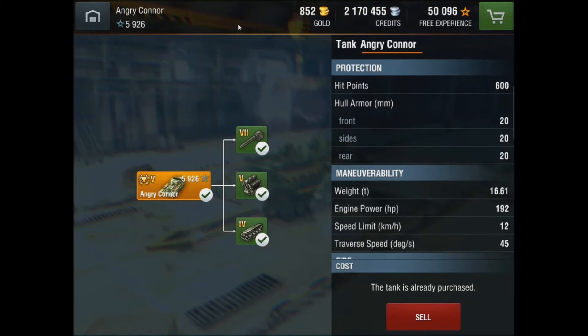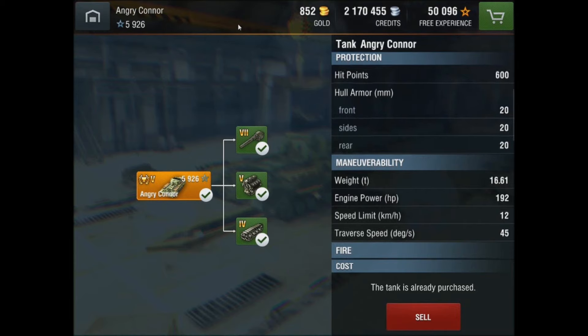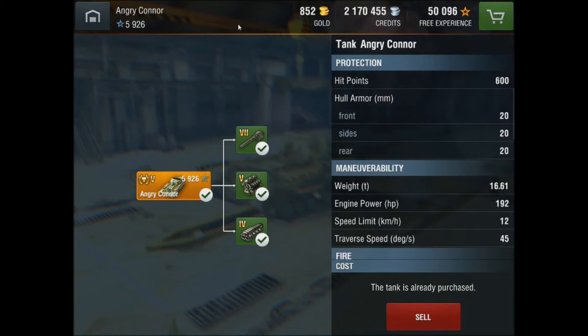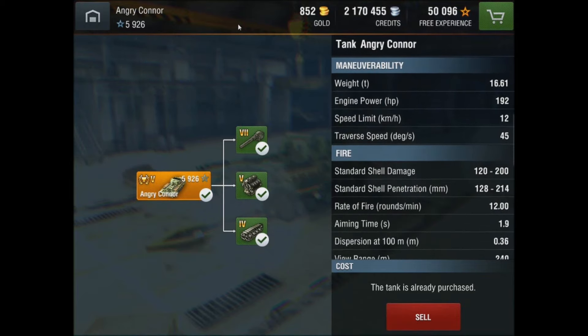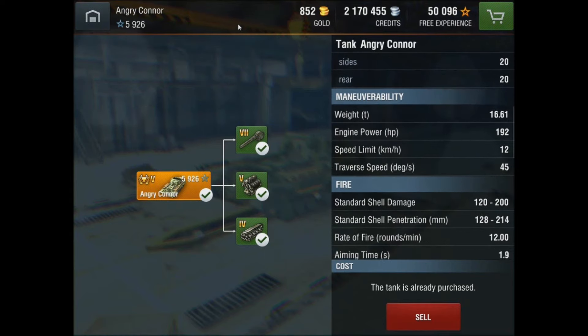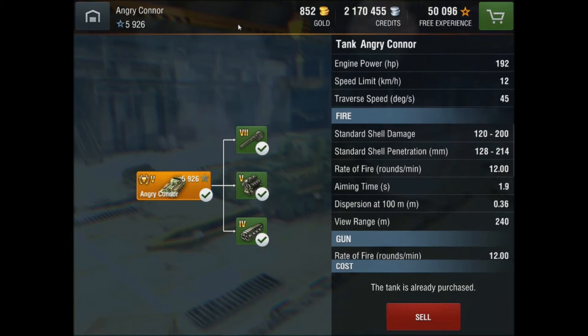The pen is okay, the armor is horrible. Not much of a hit point pool, and the armor itself is 20 millimeters front, sides, and rear — you can't brawl with this tank. Against German lights, forget it. The traverse is good if you can get a couple hits off, but a Leopard will take you out in almost one full magazine drum.